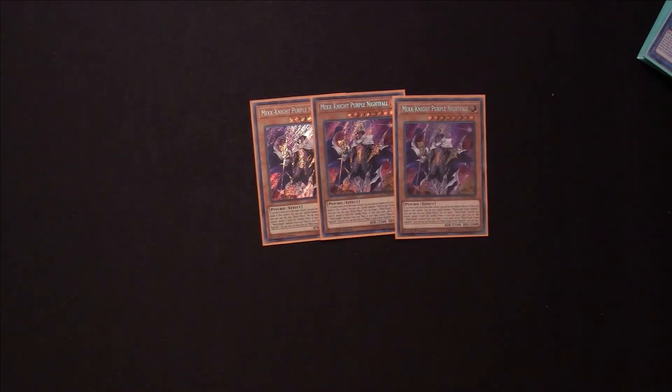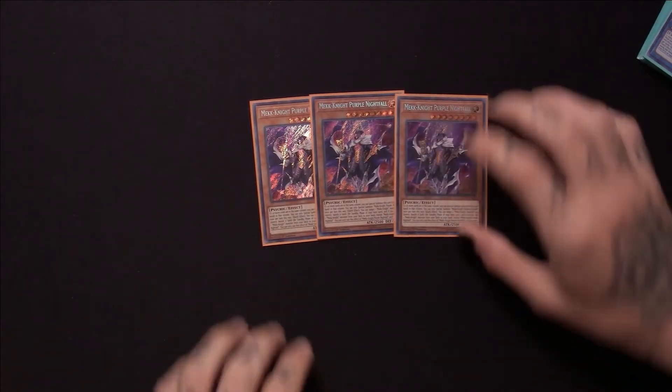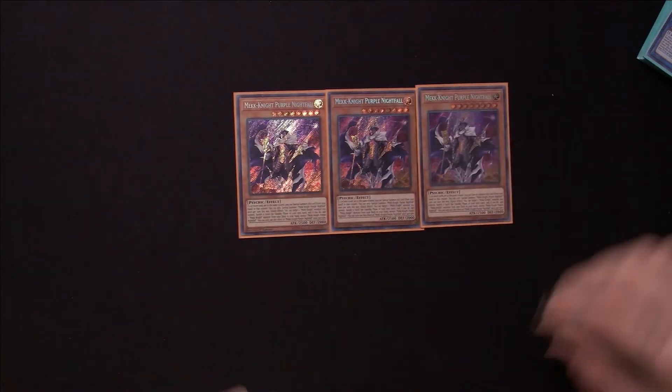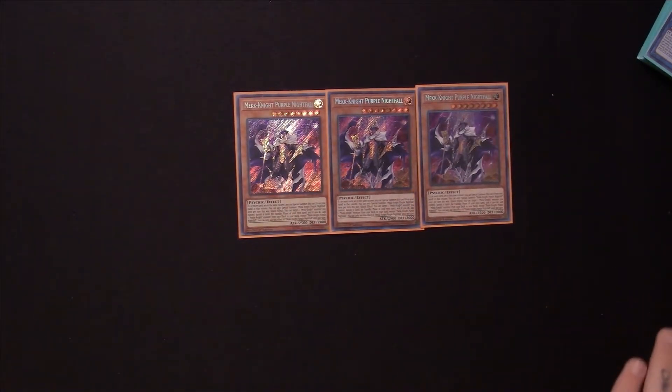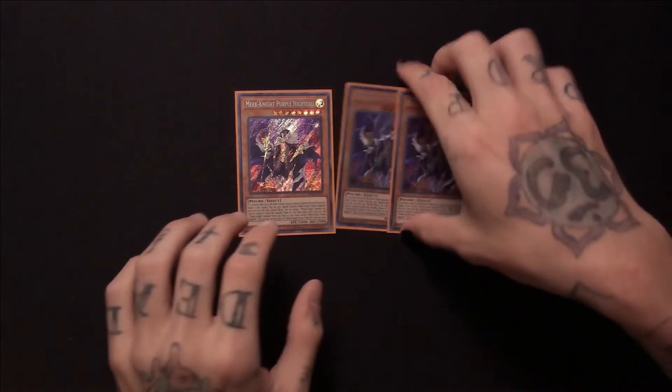We're going to start this deck profile off with three copies of Mechknight Purple Nightfall. Whenever he is special summoned to a zone that has two or more cards pointing to it, you can target one of your Mechknight Monsters and banish this card until the end of your next standby phase, then add a Mechknight Monster from your deck to your hand other than Mechknight Purple Nightfall. He's one of the better cards — alright to open up with if you go second. But you never really want to see any of your Mechknight Monsters in your hand if you're going first, depending on how your hand is, because you do need two cards in your column to get them all out onto the field. This is more of a go-second variant.